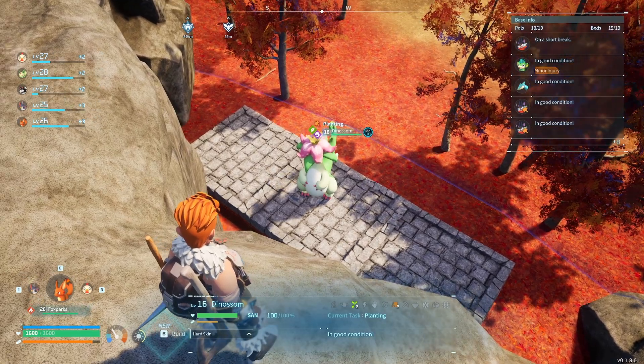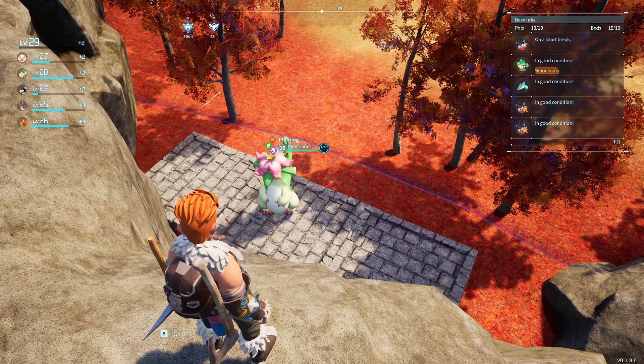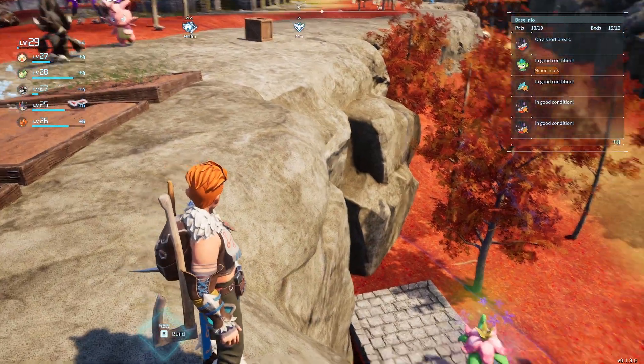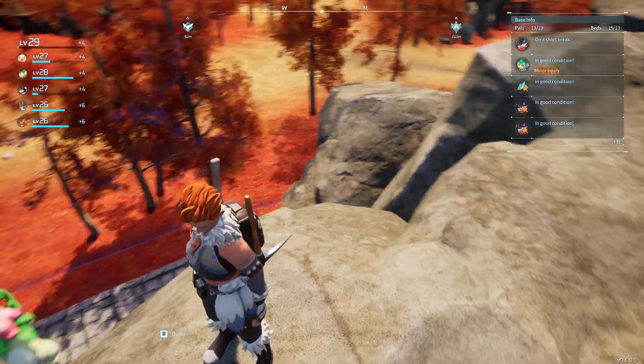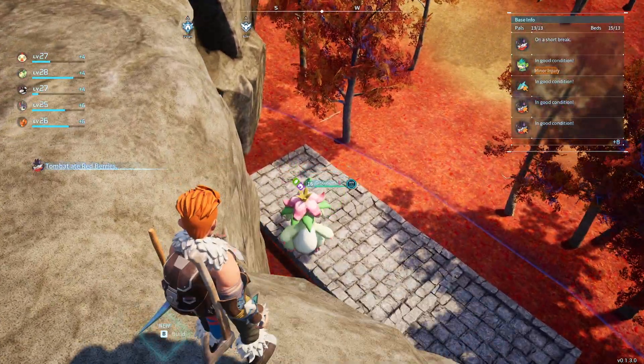My Foxparks is currently doing the work here, and it's pretty much automatic. There are a lot of trees in here as well — if my planting pals have time to spare, they crack onto these trees. But there's an issue: pals are getting stuck down here, so I may want to fix that.